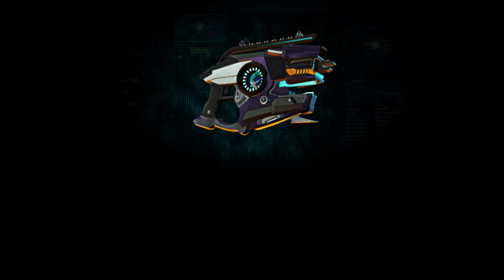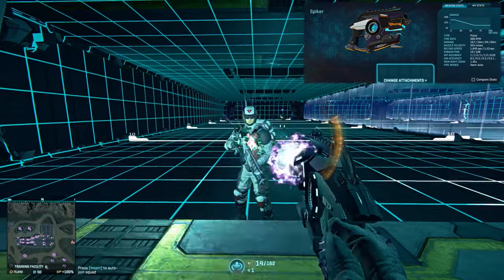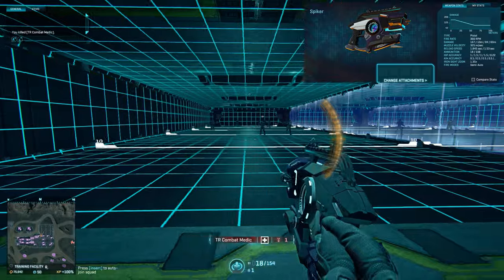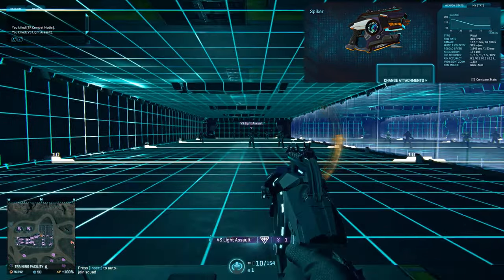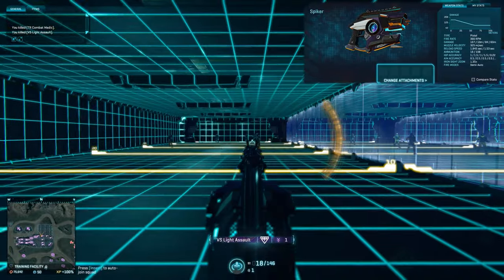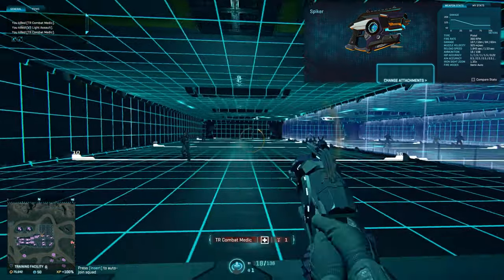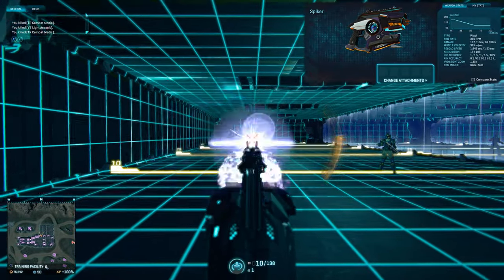The best of these three new pistols is the Vanu Sovereignty Spiker. This pistol is the center of a lot of controversy as it primarily uses a charging mechanic to deal a lot of damage in a single trigger pull. It deals 167 damage per shot, fires at 366 rounds per minute maximum, has an 18-round magazine, 108 rounds in reserve, and fires in two-round bursts by default.